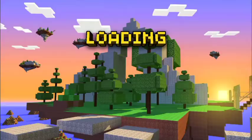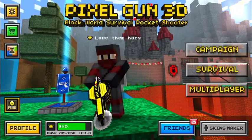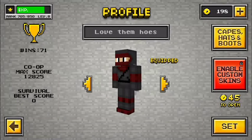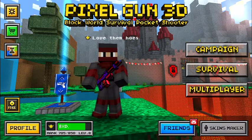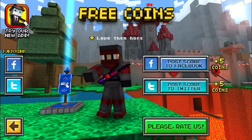Then enter the portal, and you're going to come back. Now your XP went up, and if you go to profile, you now have 198 when you had 183, so that's 15 coins.